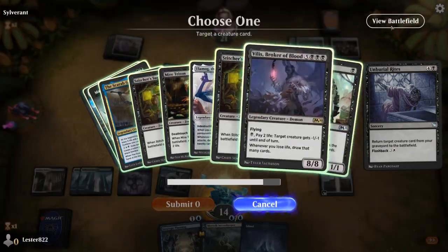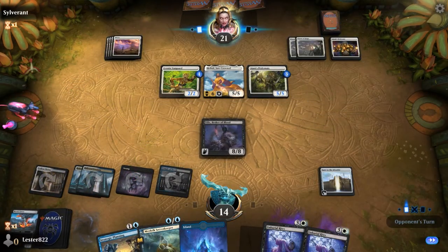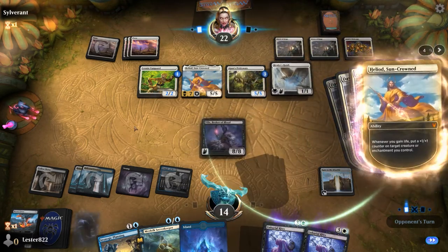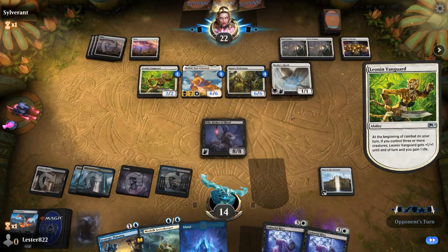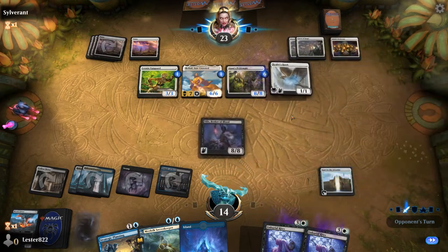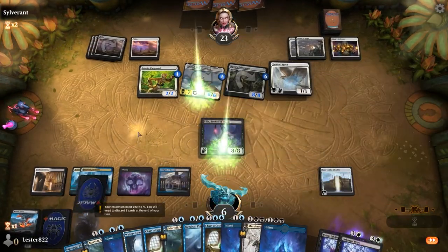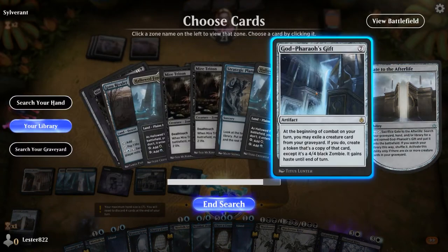I decide — I can get either Ulamog, Scarab God, Massacre Worm, or Villas. I decide Villas because they're gonna swing probably, and if they do I'm gonna lose a bunch of life, so I'd like to at least get something out of it — a bunch of cards, maybe a discard, and it's also just an 8/8. They get their Ajani's Pride Mate up to an 8/8, I decide to just take 8, draw 8. My hand is looking pretty good, so I sacrifice Gate to the Afterlife so that every turn I can start to get that value.